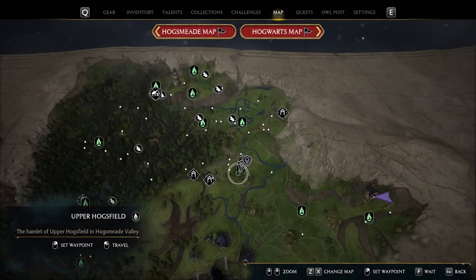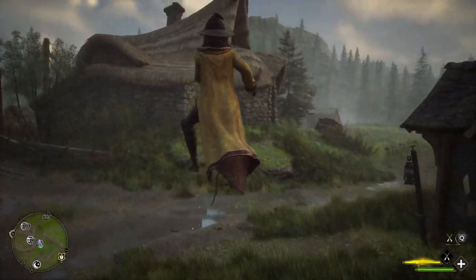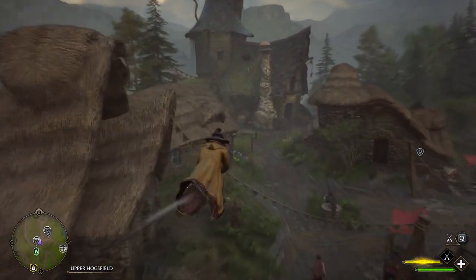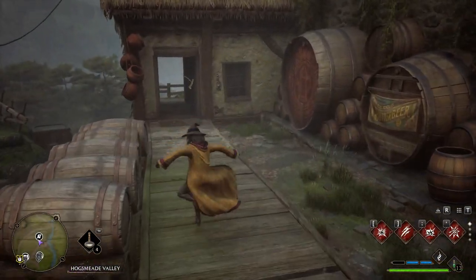Now you can teleport to Upper Hogsfield. Once there you can hop on your broom and then head over here towards this building. And once you see the barrels, go into the room next to it and you'll find the next page.